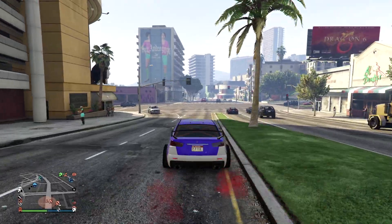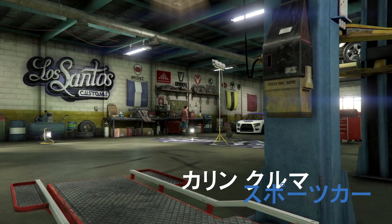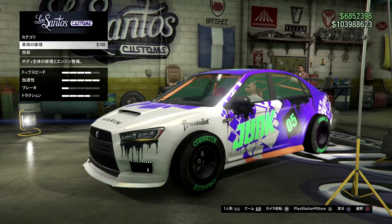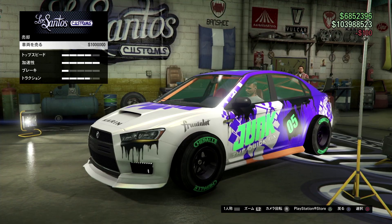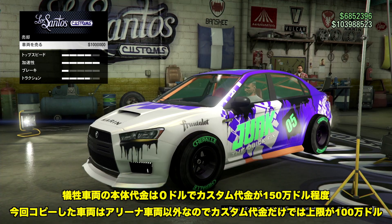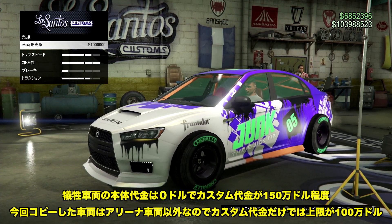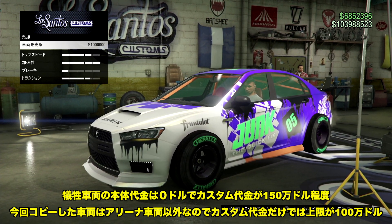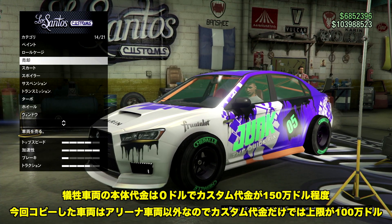もともとあったカリン車はちゃんと元のガレージにあります。この車両の犠牲車両が石レトロカスタムで売却価格は150万ドルでした。そのカスタム代金150万が乗るかと思いきや、この車両はアリーナ車両以外の車両になりますので上限が100万ドルとなります。基本的にカスタム代金の上限はアリーナ車両以外に移した場合は100万ドルまでとなります。